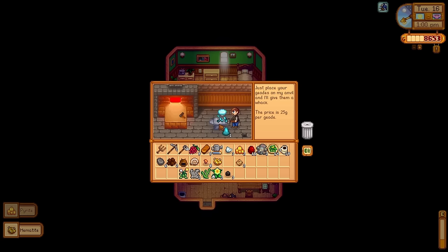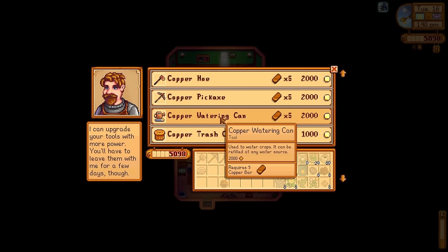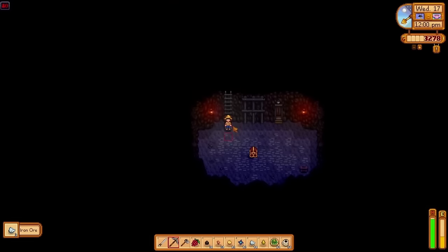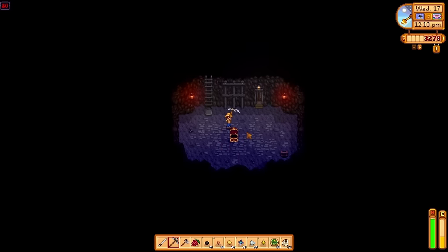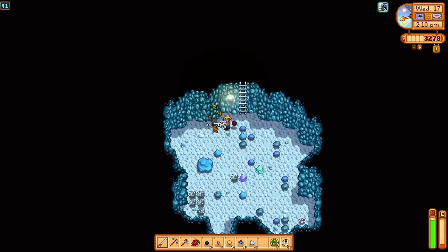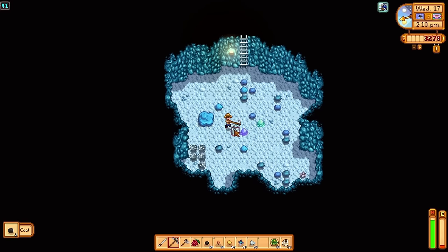What we're really here for is upgrading our watering can to the next tier. For the low cost of 5 copper bars and 2,000 gold, Clint will take 2 days to upgrade our watering can. On day 16, I make it down to floor 80 in the mines — this is when gold is going to start showing up, but I don't need that for a while. For iron, I enjoy going to floor 40 over and over, and if that seems to dry up, I go to floor 60. If there's not anything enticing on a floor, I just ride the elevator up and reset the floor.